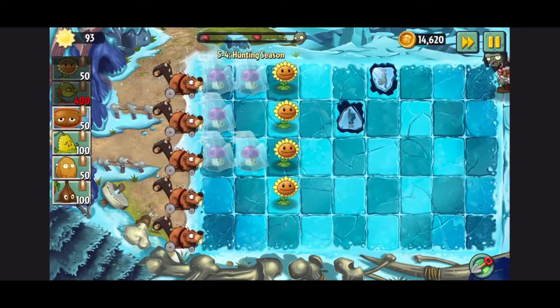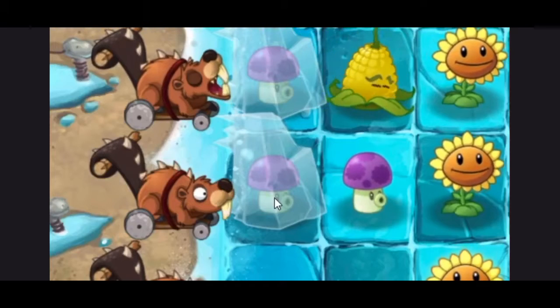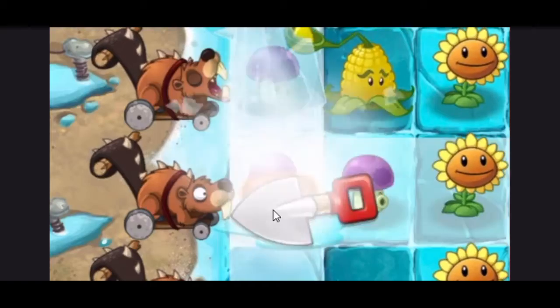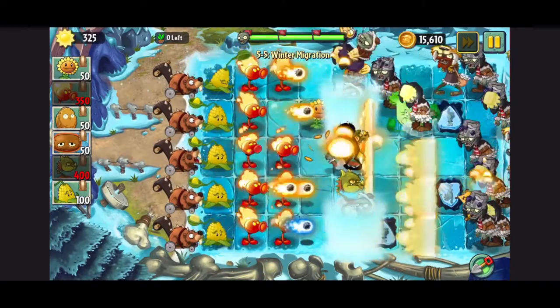5-4 had these frozen posh shrooms. They were literally useless — all they did was take up space. I spent 50 sun selling them with hot potato just to shovel them. In 5-5, I used kernel bolt and the fire peashooter, and I just beat the level.